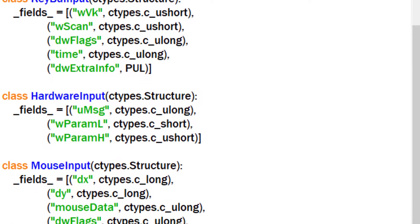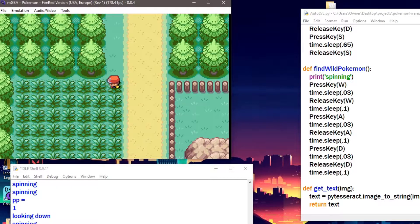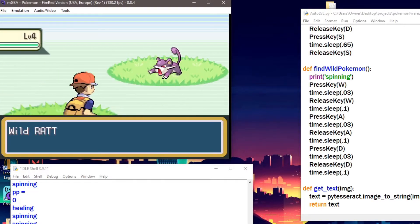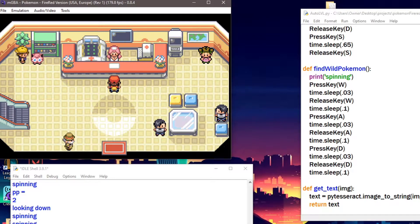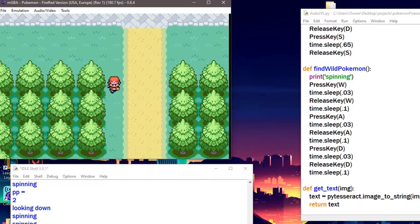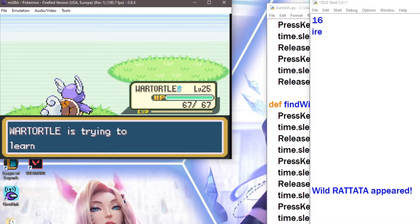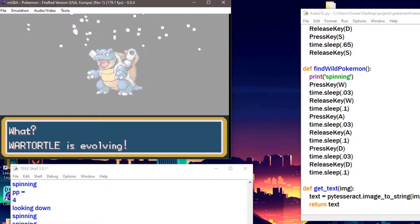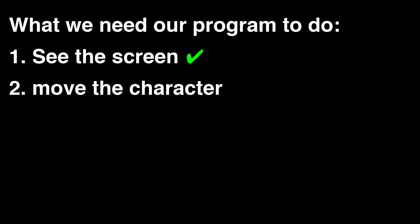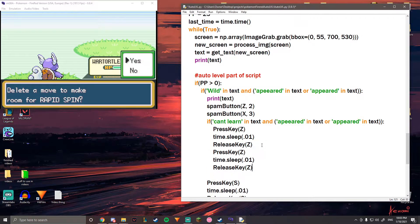Now we just need Python to be able to control the game. At first I tried using pyautogui but the timings were weird, so instead I used a Stack Overflow script I found through some googling. Now that Python can move our character, there are a few things it needs to do: first, find Pokémon in tall grass; then fight that Pokémon; and third, heal our Pokémon when it runs out of PP, then return to the tall grass and loop over and over again. There are a couple other small things like what happens when a Pokémon needs to learn a move or starts evolving — my answer for those was just to ignore it and not do anything.